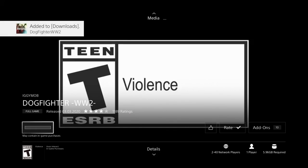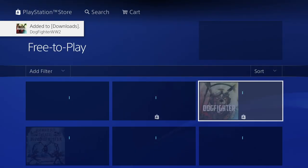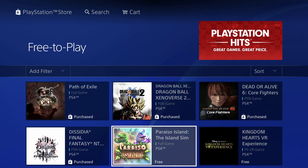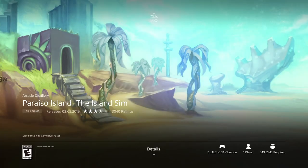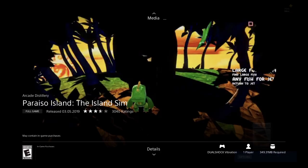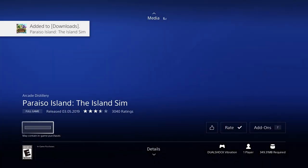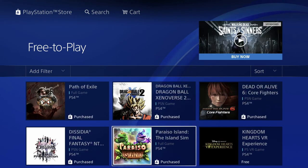This is the full game and it's free, so let's just click on it. From here you should see this screen and then see 'Download' — just press X right there and it's going to start downloading. A lot of these games are pretty big; this one's 5.96 gigs so it will take a while. We can keep downloading others. ISO Island here is 349 megabytes, quite small, not even half a gig.